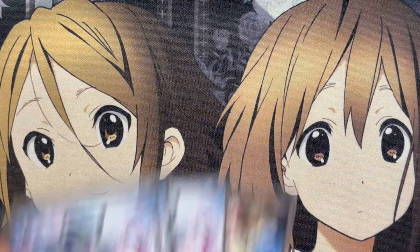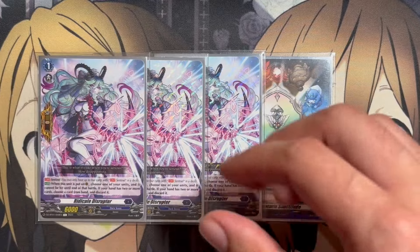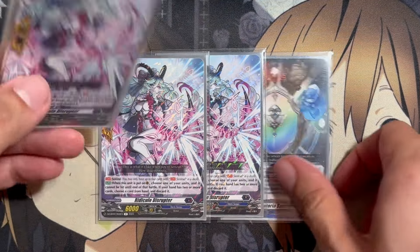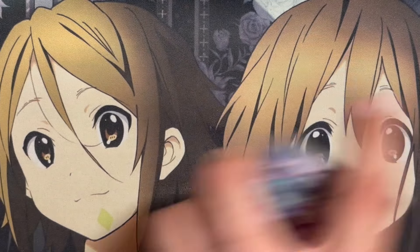For the rest of the Grade 1s, we have 1 copy of Elementaria Sanctitude and 3 copies of Ridicule Disruptor, just for added setup for our better Sentinels and for use against Triple Drive decks in the form of Elementaria Sanctitude.